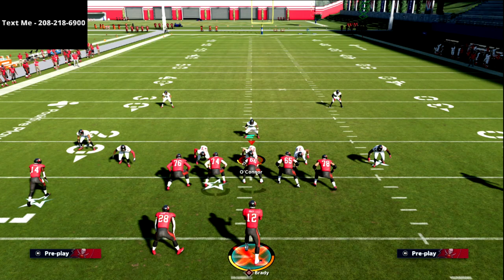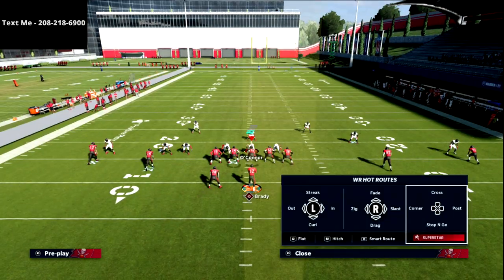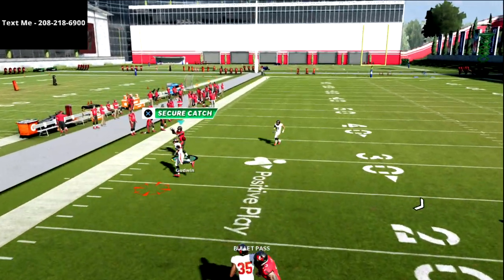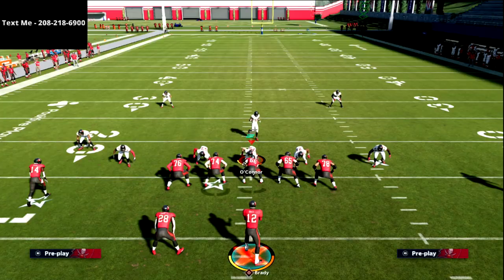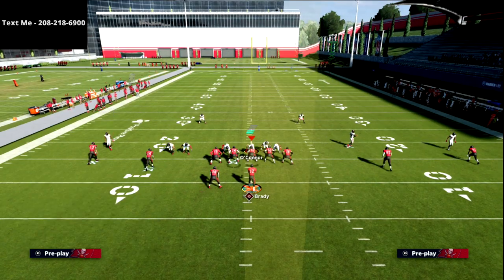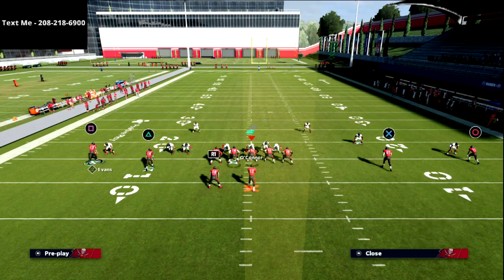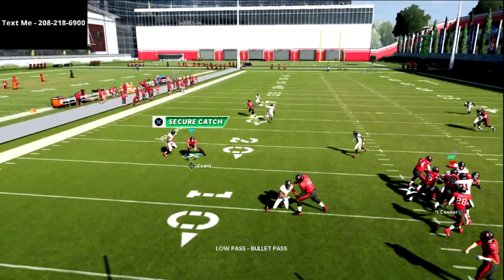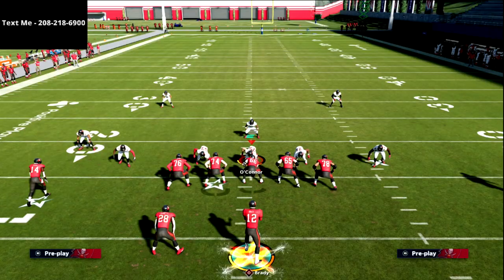The one defense that can give this a little bit of trouble is really good press man. What I mean by really good press man is if they get a press man win animation on their press, they do have a chance at swatting it, as you saw right there. Occasionally they can. For this specific concept, if you know it's man-to-man, I would recommend putting square on a drag. The hitch will beat man — I'm just going to low-ball pass it to the inside. The problem is it only beats man for like two yards and then he's going to fall down every single time.